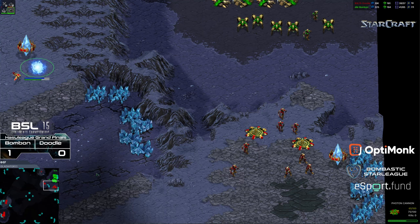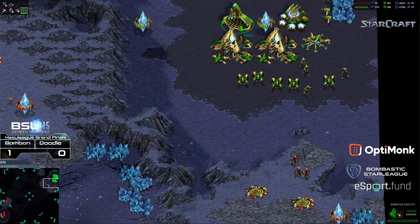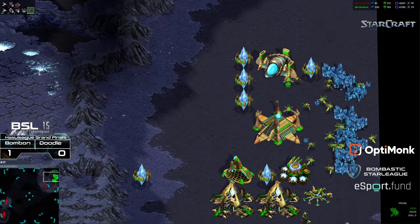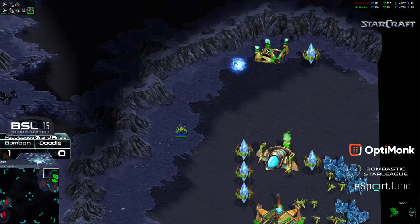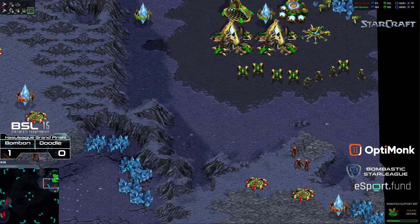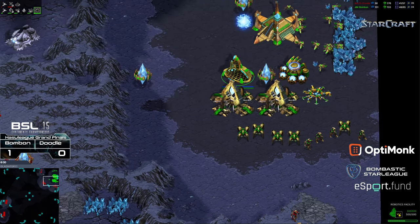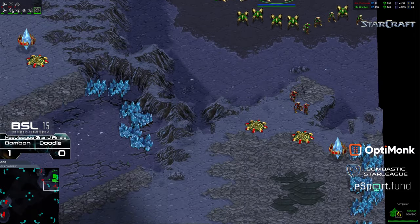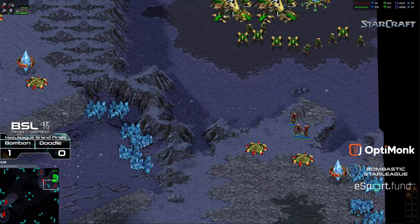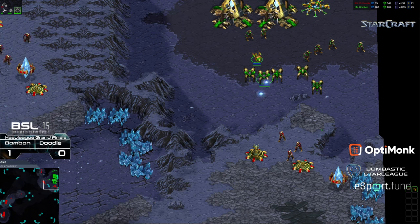Cannons being built along the perimeter as well. But I have to worry about Doodle's ability — so he's going Observer first, interestingly enough. That actually surprises me. So Doodle opting for Observatory before Robotic Support Bay — maybe he was concerned about quick Dark Templar pressing into his natural. But right now, Doodle's plan is just to hold Bon Bon back, press him in. And you do have a considerable amount of zealot forces out here to go for a contain, but without sufficient troops in position, it's not going to hold.